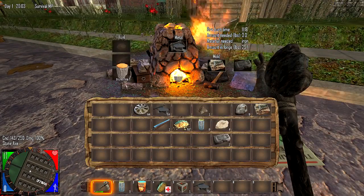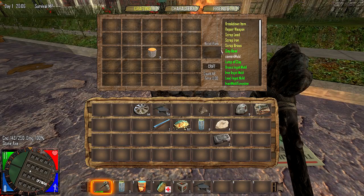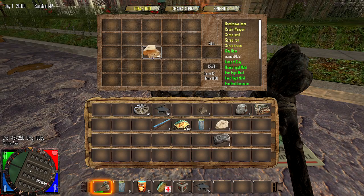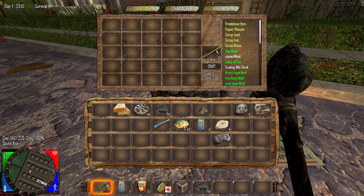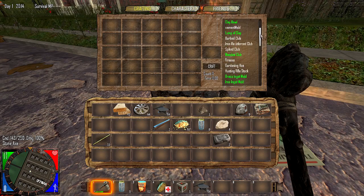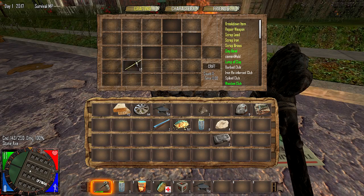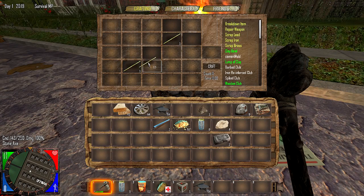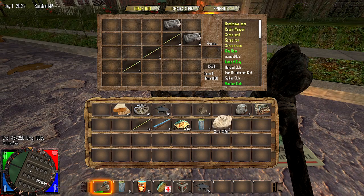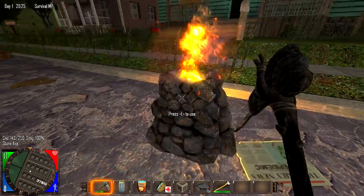We'll craft all that into boards, and we'll craft a few of these into sticks. So what can we make with this? Not a whole lot. Oh, we can make a fire axe! That'll be my item that I'll show you how to make, because that chops down trees a lot better. So there we go — we take our two ingots and there we have a fire axe. That's the basics of how you do it.